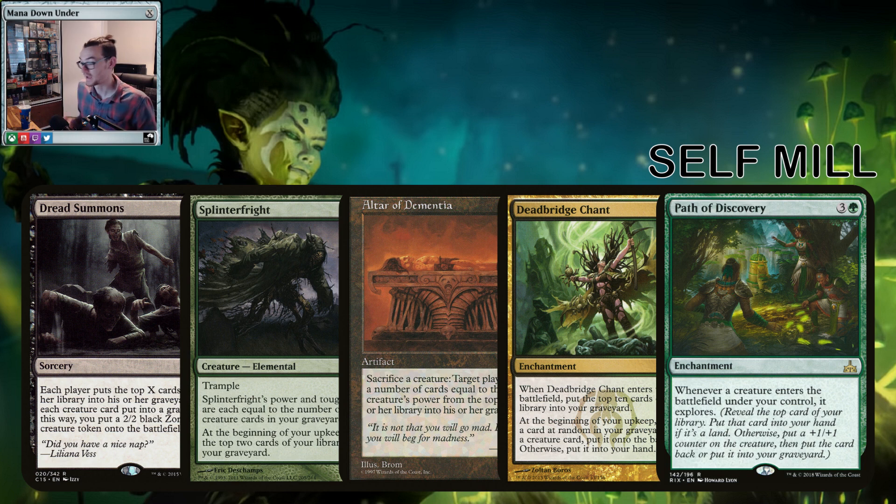Splinter Fright is equal to the number of creatures in your graveyard — he's essentially Undergrowth for power and toughness — and he passively mills. Great card in the deck. Altar of Dementia could be a win condition or support for us either way. We can sacrifice a creature — someone can be us too — and mill equal to that creature's power, if we need it in a pinch.